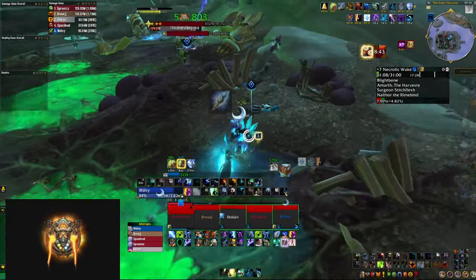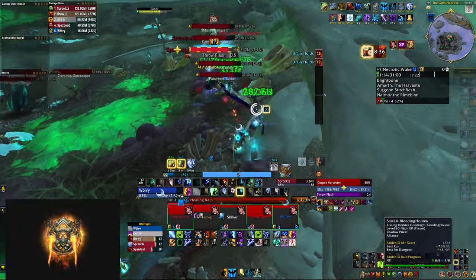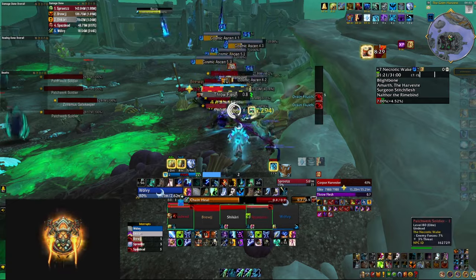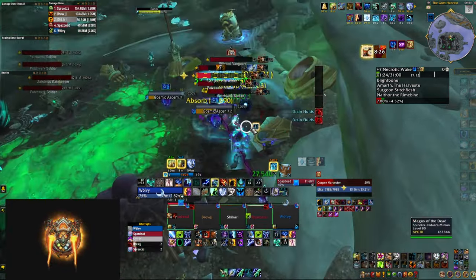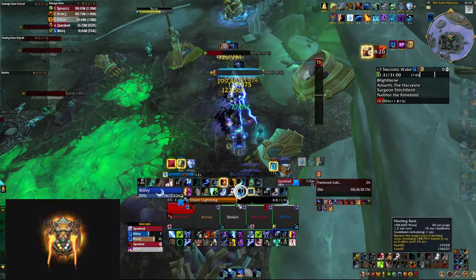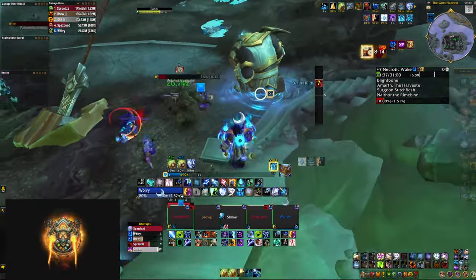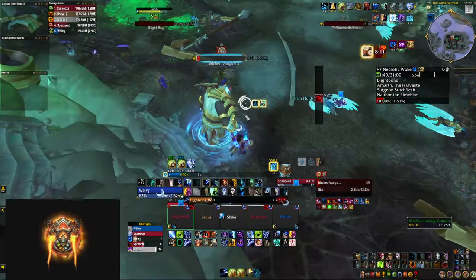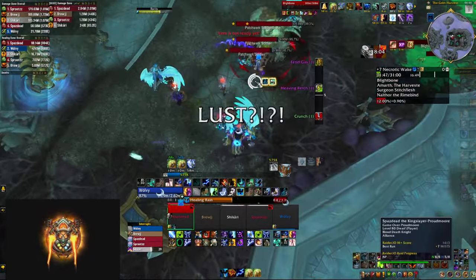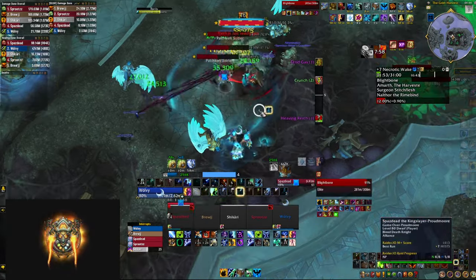On top of that, you have Nature's Swiftness with its cooldown reduced down to 30 seconds, which also summons another ancestor for a short window after that. The Unleash Life button that you're pressing all the time also buffs your next healing spell, providing even more throughput. That means you can get a burst of healing with Nature's Swiftness every 30 seconds, then get a short window with two ancestors helping you. 30 seconds is very little time, meaning you can use this for basically every boss mechanic and several times during trash pools. The ancestors will even help you do damage when there's nothing to heal, so that control, throughput, and burst is quite welcome in higher keys.